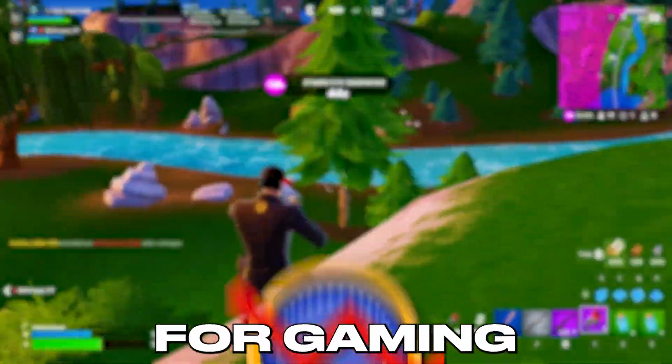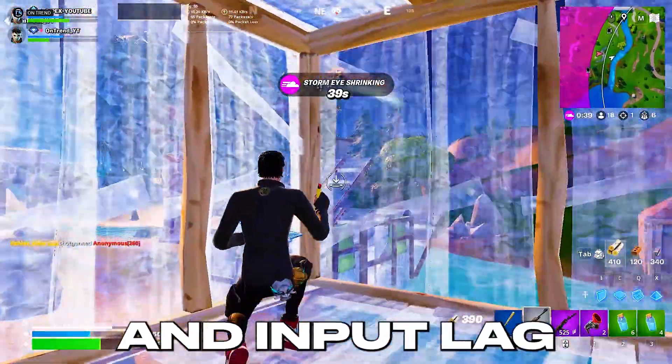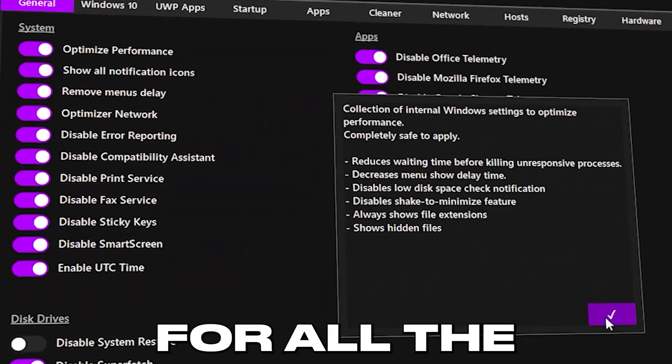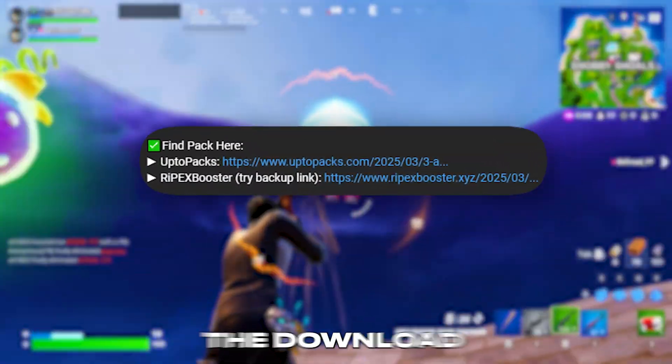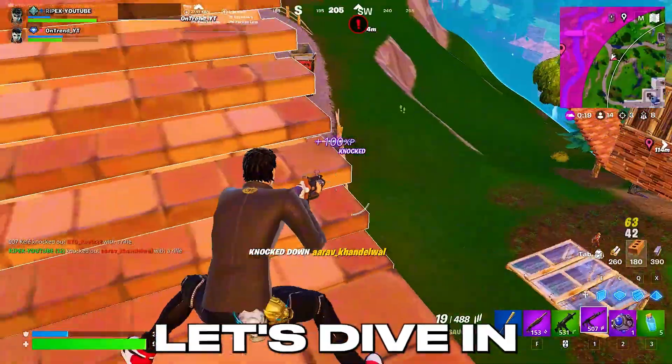Your Windows is not fully optimized for gaming yet. This is the main reason you're experiencing FPS drops and input lag in your favorite games. In this video, I'll walk you through settings that many of you might not know about. These tweaks can give you a massive FPS boost. For all the resources used in this video, check the download links in the description. Watch this video until the end. Let's dive in.